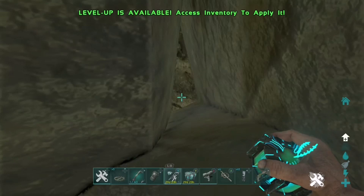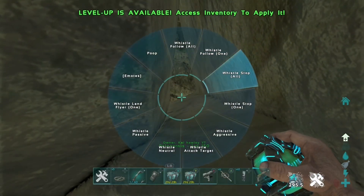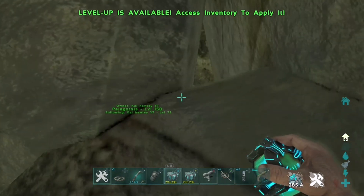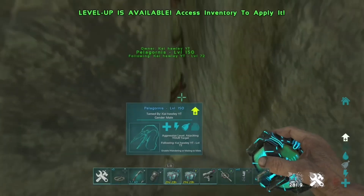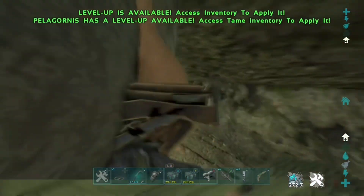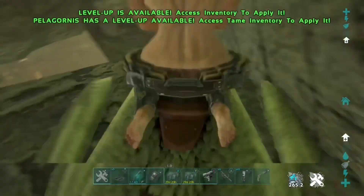That's the opening to the rat hole right there. You can't walk through it, so what you're going to want to do is get the Pelagornis and throw it through the rat hole — it should drop down to the floor. Then whistle it and walk backwards until the Pelagornis comes to the entrance of the rat hole, walk up to it and you'll be able to ride it. Once you've done this, just turn it around and fly through the rat hole, as you can see here in the gameplay.